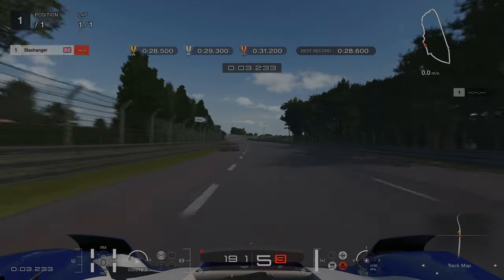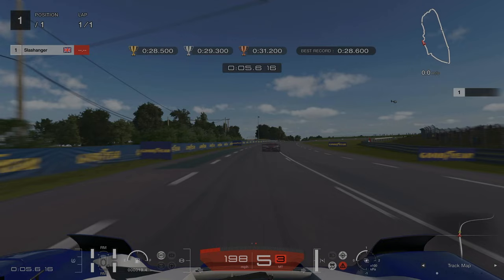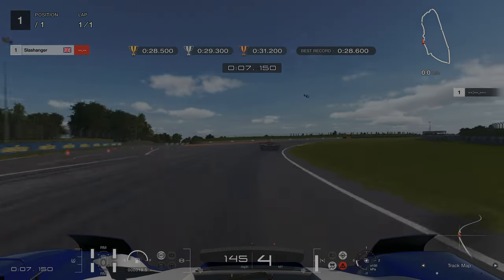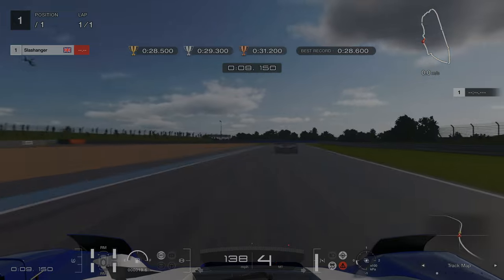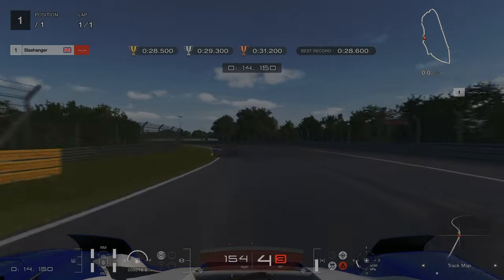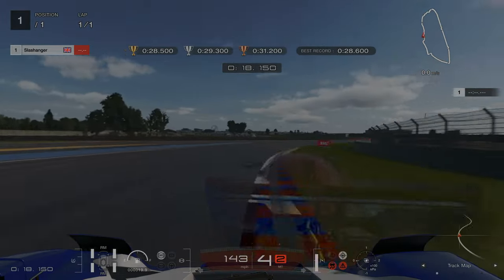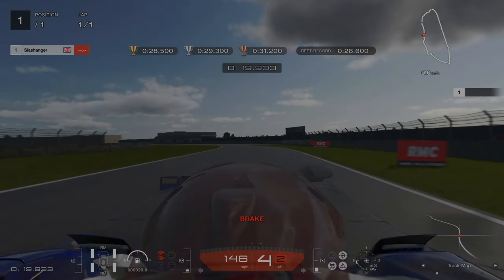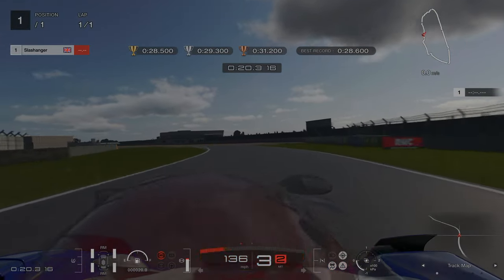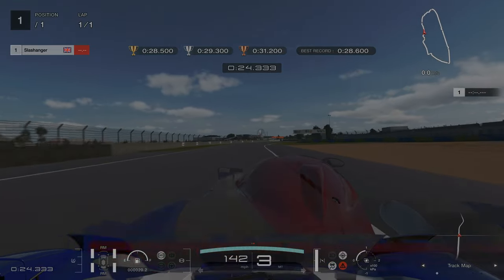For license challenge number 5, the way I did it was I braked just as we approached this first Goodyear sign on the left hand side. Letting off slightly if you need to, just to regain traction. As we're going round this left hander we're going to be flat out. I turned in slightly too early for this right hander which put me on the kerb. And our final braking point is as we get to this third RMC sign on the right hand side — be careful not to go too wide here because you will go off and fail the challenge.